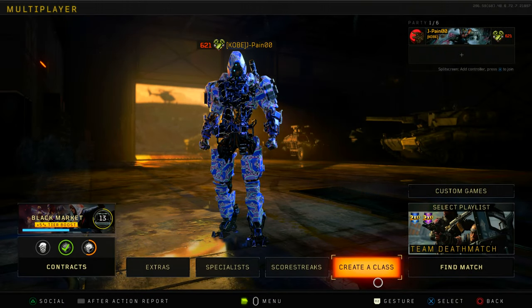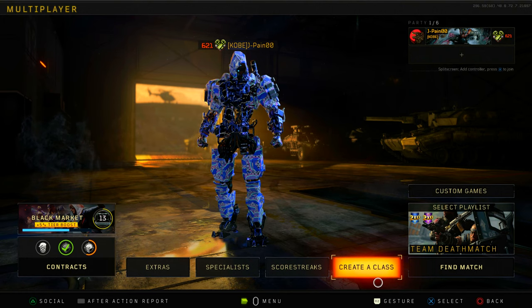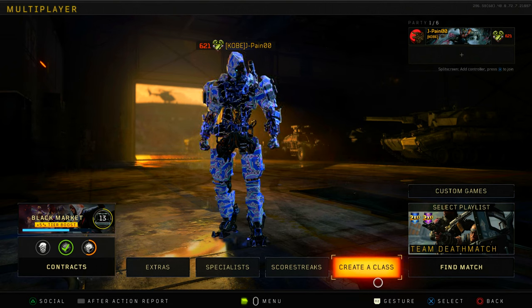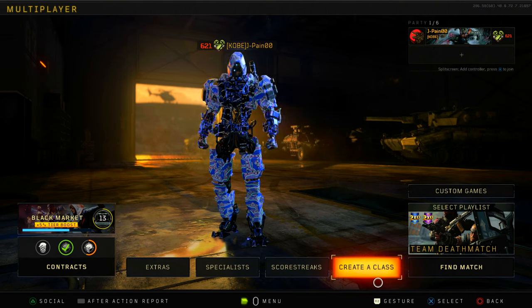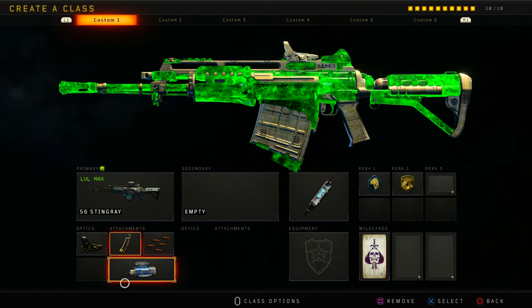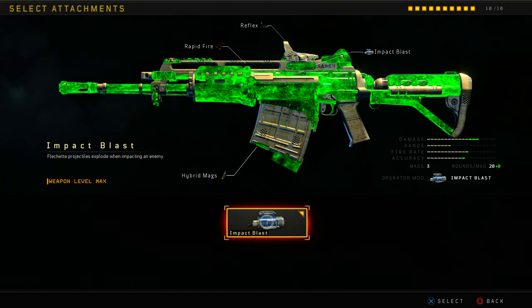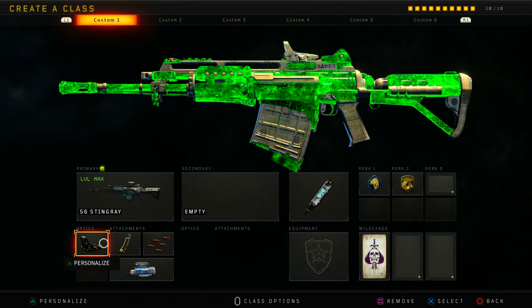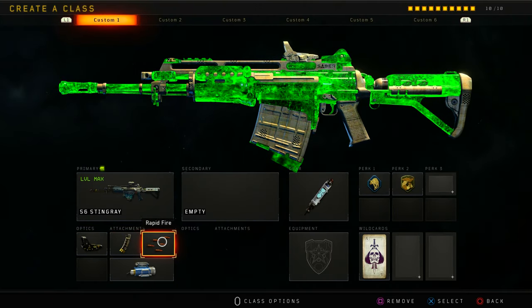Alright, so today I decided to hop back on Black Ops 4 — always a good time for the most part. Today we're going to be using another operator mod. This one was probably one of the most overpowered ones when it came out — I think it got nerfed. S16 Ray: Impact Blast operator mod — projectiles explode when impacting an enemy. Combined with that, we got reflex sight, hyper mags, and rapid fire.